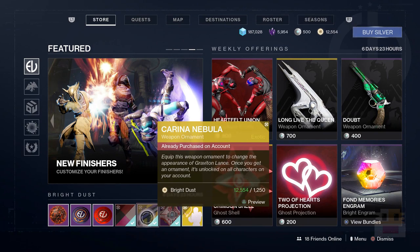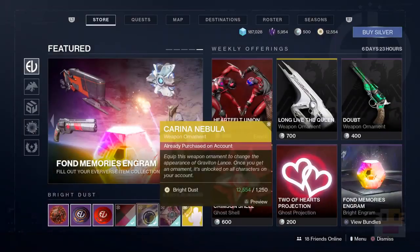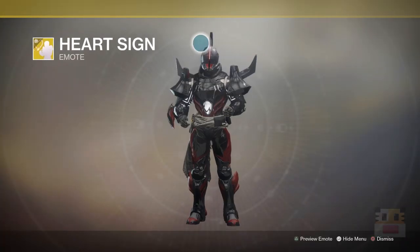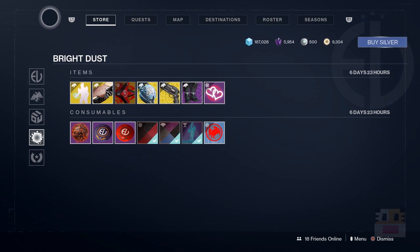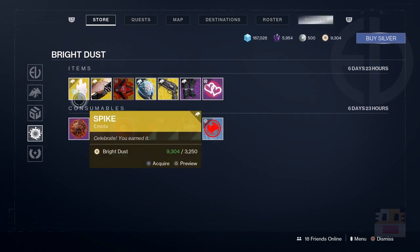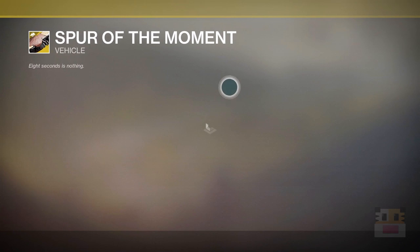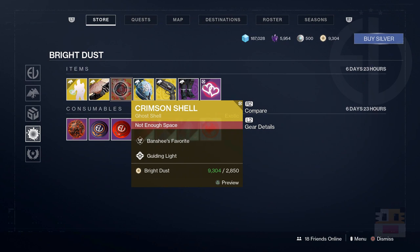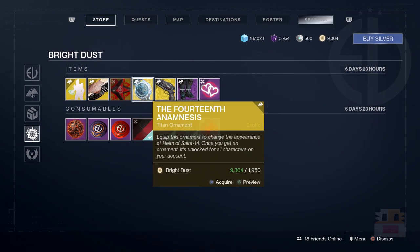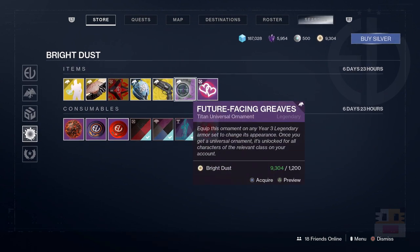Next up, there's the Graviton Lance ornament we've seen in previous years with this event — it looks really nice, like a beautiful nebula. There's also a ghost shell, the Heart Sign emote which was a silver-only purchase last year but is now available for Bright Dust, and the other Bright Dust section doesn't have many repeats, which is great. We have the Spike emote where you spike a football to the ground, the Spur of the Moment — the bull cattle Tex Mechanica Sparrow from last week — and the Crimson Shell, which is Benchy's favorite Guiding Light shell.